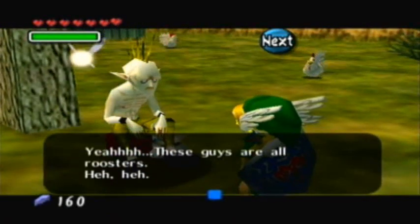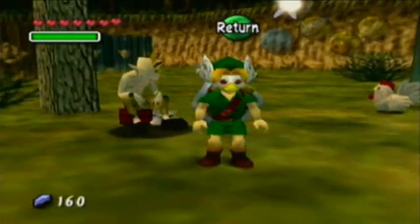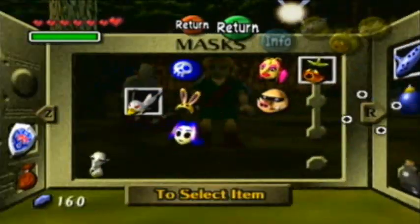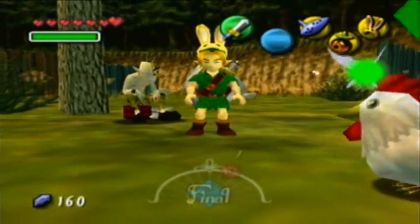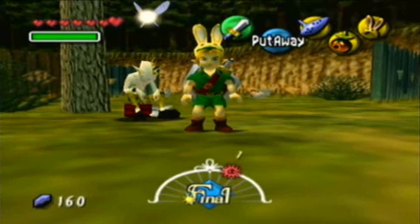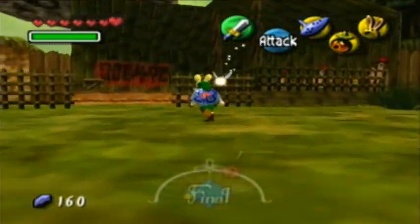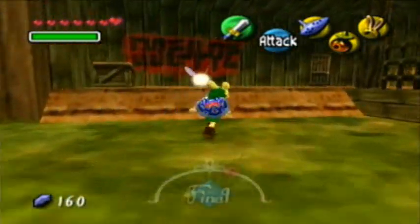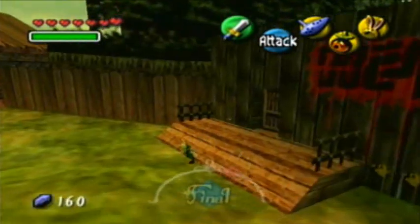Yeah, these guys are all roosters now — we solved his problem. So here is what the Bunny Hood looks like. It's pretty much just what you would think. This is actually a mask in Ocarina of Time too. And here's what it does — notice how much faster you run? I can run a marathon like this. Okay, I'm not gonna talk like that. That would be extremely annoying.